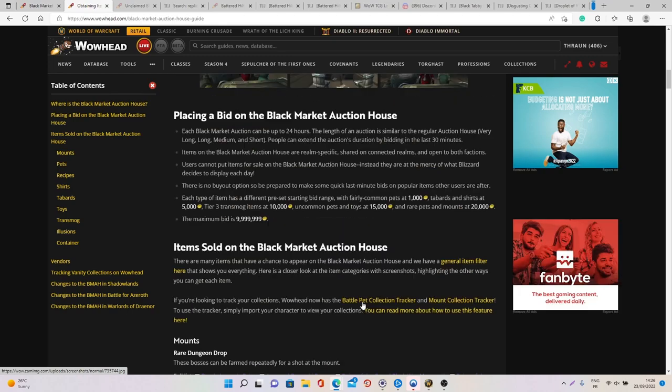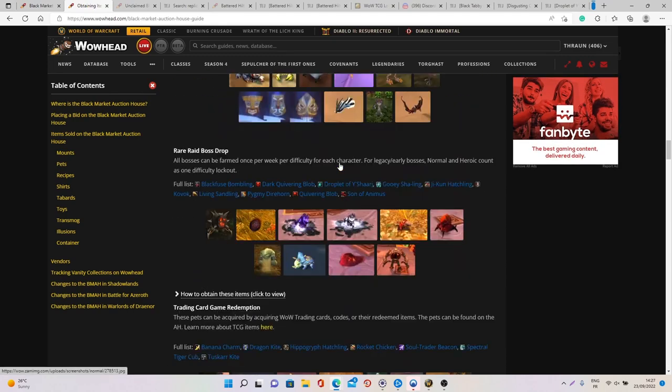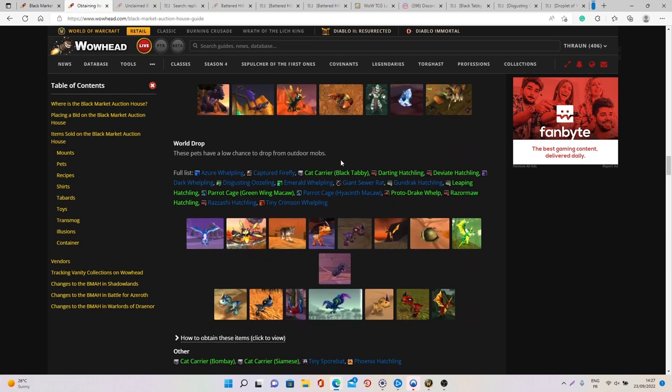As I mentioned, there are really a lot of items you can purchase from this auction house, but only a few can actually be sold on the auction house to make gold. So what I'm going to do now is go through the five best items you can purchase from the Black Market Auction House to make some gold.